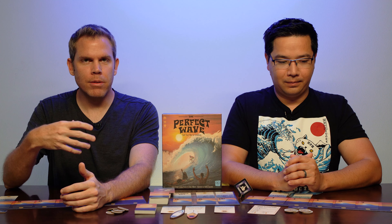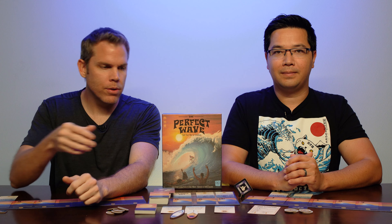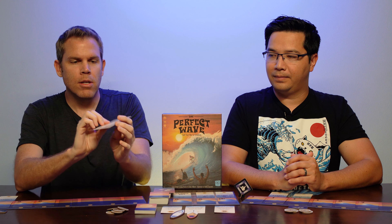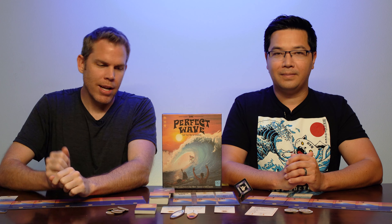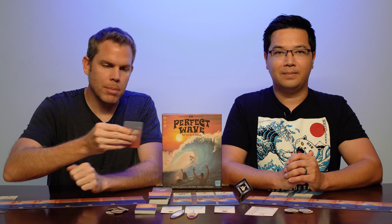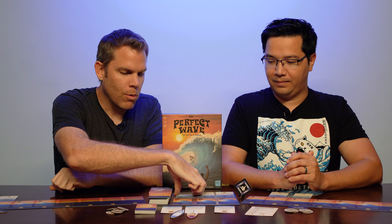This is an action points game, which means you have up to two points to spend per turn and the value of the actions you're performing cost either one or two. Everyone gets a handy reference card that goes over all the actions you can take and what they cost — one action point or two action points. The main actions are playing wave cards, which you play on your really long wave board, or playing maneuver cards, which are either tricks with point values that you play above waves, or paddle out cards which let you paddle out.